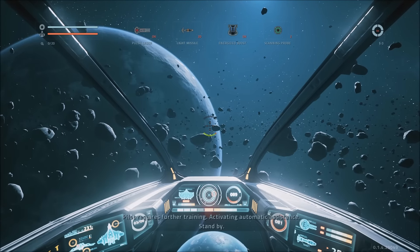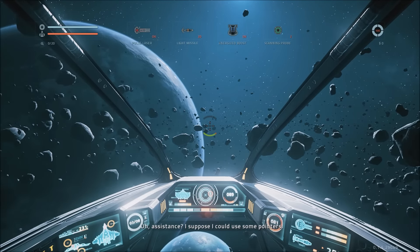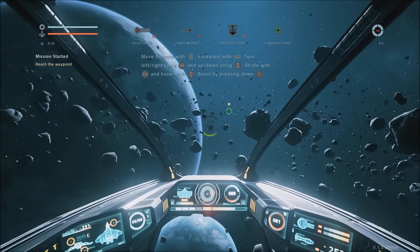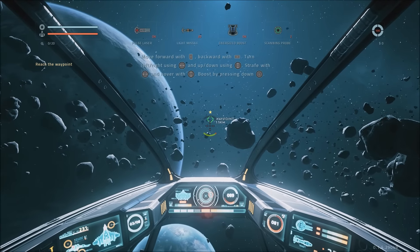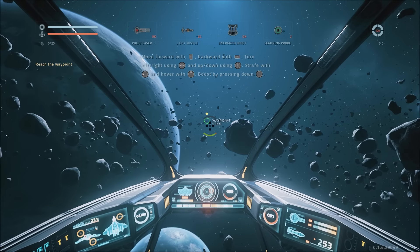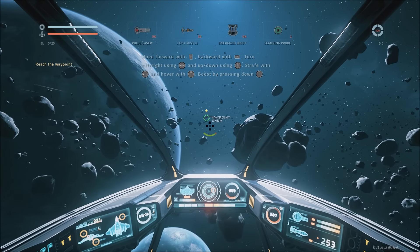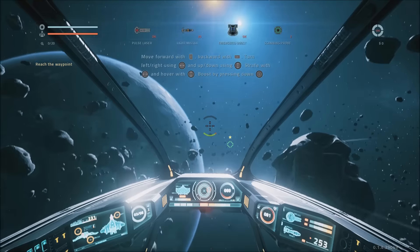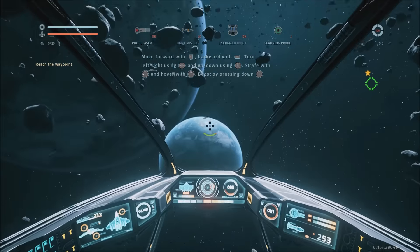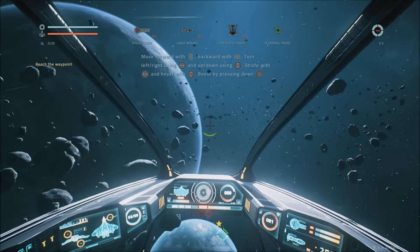Pilot requires further training. Activating automatic assistance. Standby. Okay, so you move forward with the right trigger — left trigger even. Can't even see that properly myself. Back with left bumper. Left and right using the right stick, like so. Strafe with the left stick. Yeah, hover and boost and all that business. There we go. So that's all on the screen there.